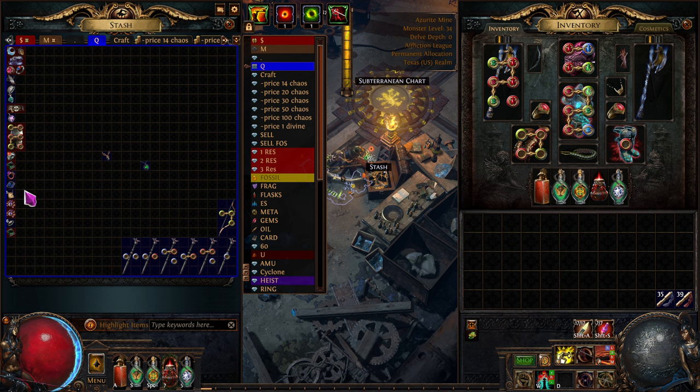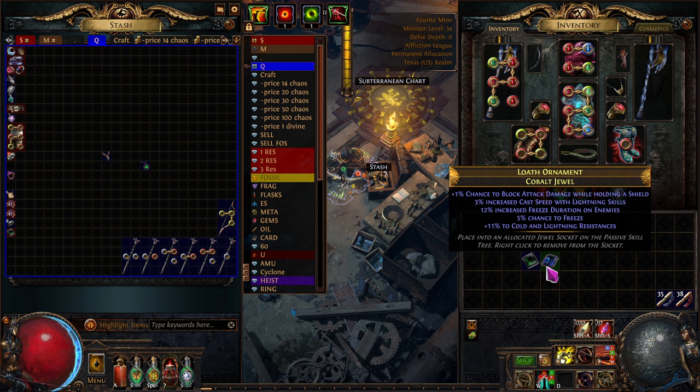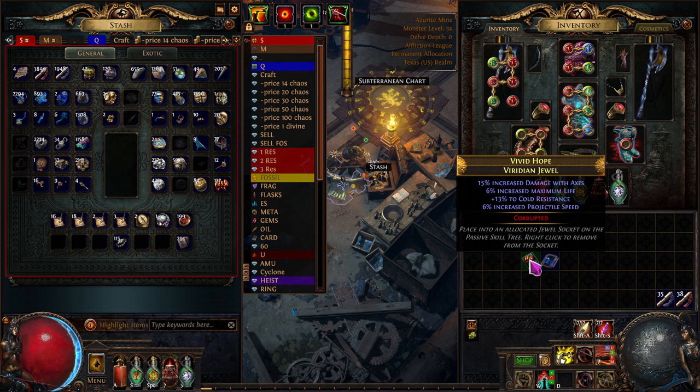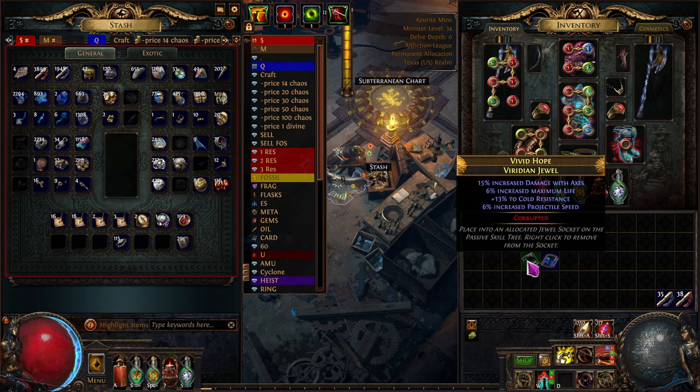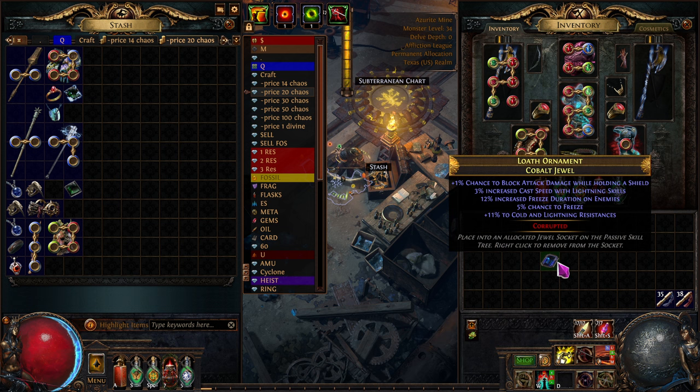I like looking at these cluster jewels sometimes — they're kind of fun. Dex, Totem, Vaal. I just foul-orbit them and see what happens. This one got Damage with Axes, Life, Cold Resistance, and Projectiles — that's weird, I'll just put it there. This other one goes on the ground.